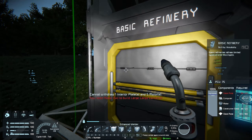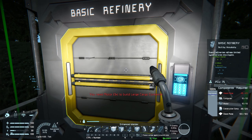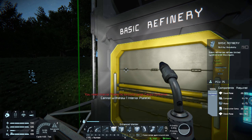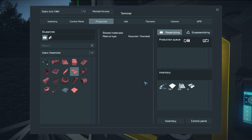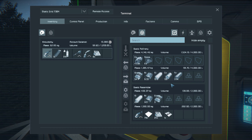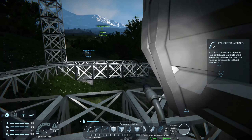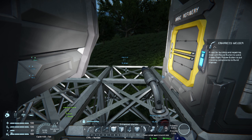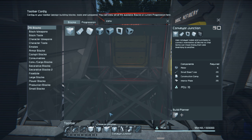We are almost done — we've only got a couple more motors to make and we'll be good to go. One more interior plate and it'll be completely fixed up. Now that we've gotten this done, we can go ahead and start dumping whatever excess we have in there. The easiest way to do this is to make conveyors, which we just unlocked.